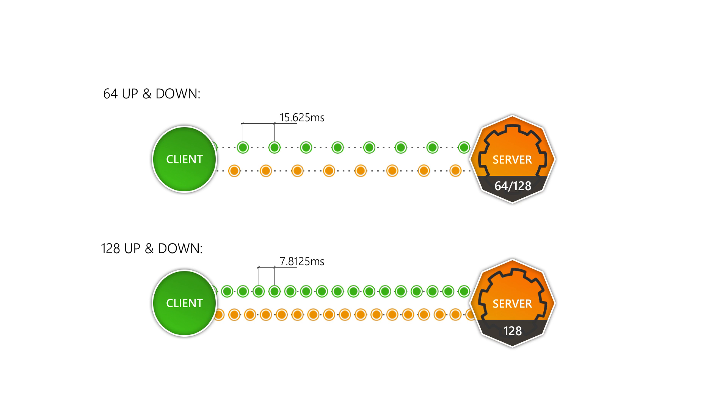If you think that is a lot of effort for a rather small lag decrease, you are right. When you go from 64 to 128 ticks, the effect on your lag is much smaller than when you go from 30 to 60. But before we look at the exact difference that 128 tick makes over 64 ticks, we have to check one last value that affects our lag: the interpolation delay.